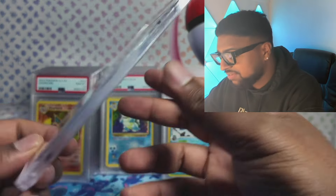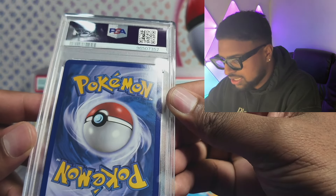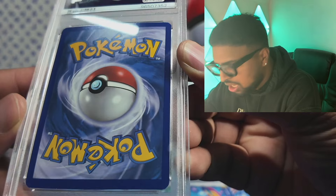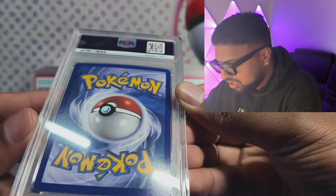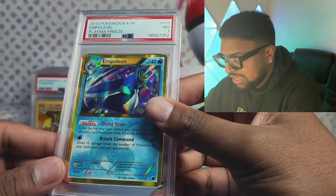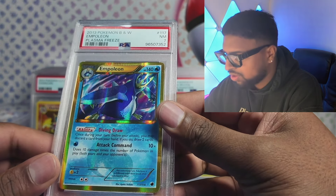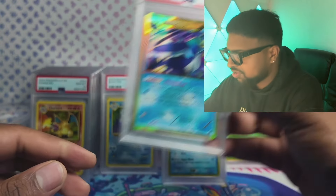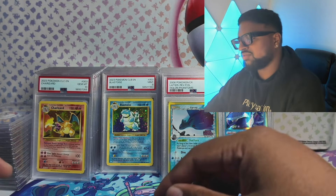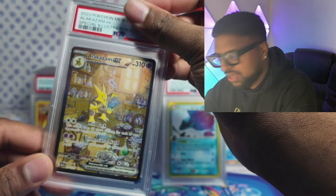Got a 7 on this one. I have 7s that look worse than this — I was hoping it could scrape an 8 because an 8 value is like $150, and the sticker price was maybe $200. Unfortunately a 7 — a card I really wanted for a long time, finally got it and it got a 7. We'll take it and try to upgrade in the future. RIP to my Festa trade.